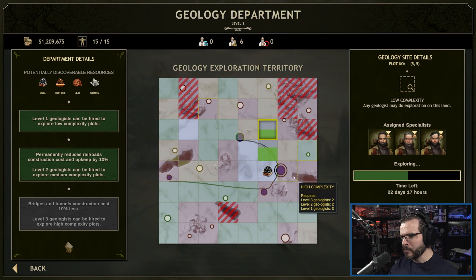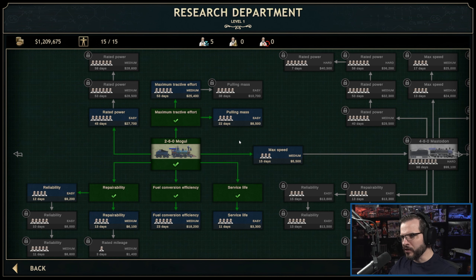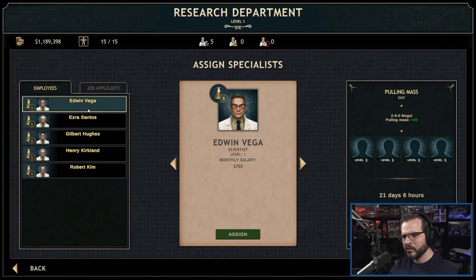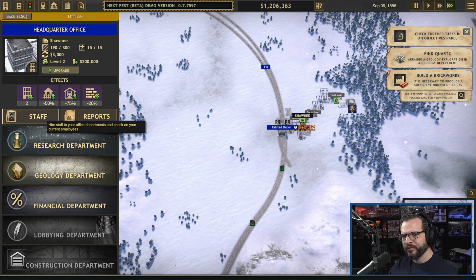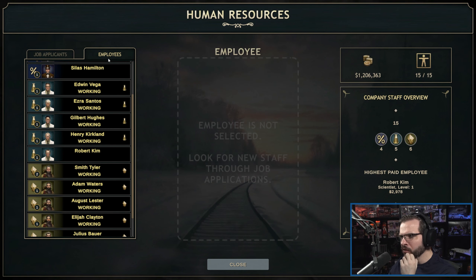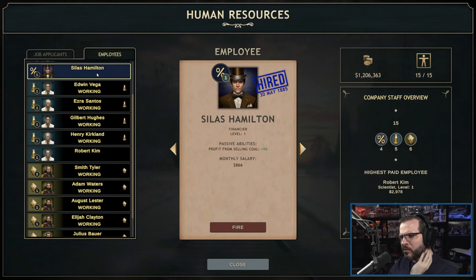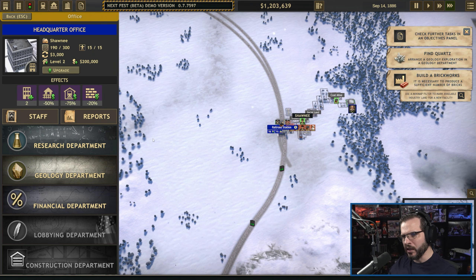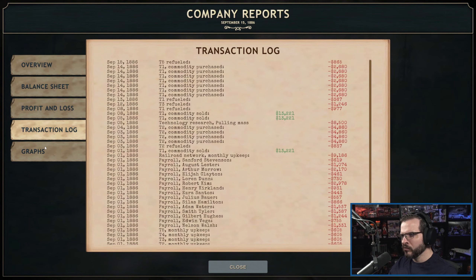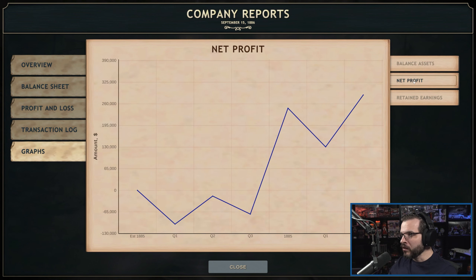How are the geologists doing? We're still working. Research is done — let's grab the next batch. Do we get the bonuses even if staff aren't actively working? I'm assuming we do — presumably we're getting the bonus even if they're not doing anything actively. There's even a transaction log, which is pretty cool, and graphs are nice too.